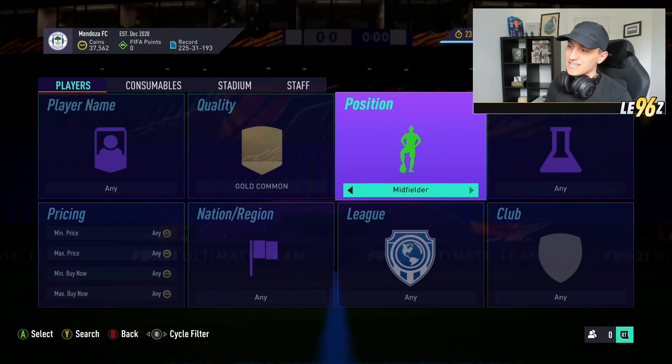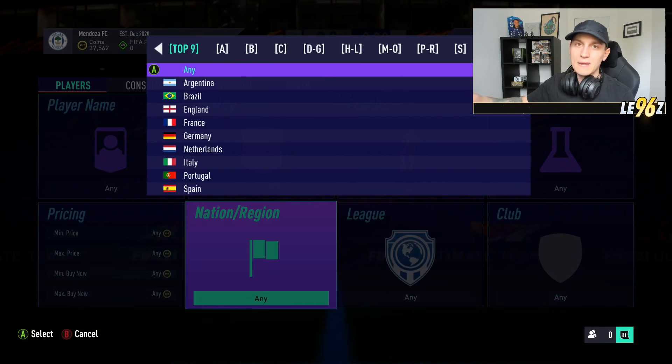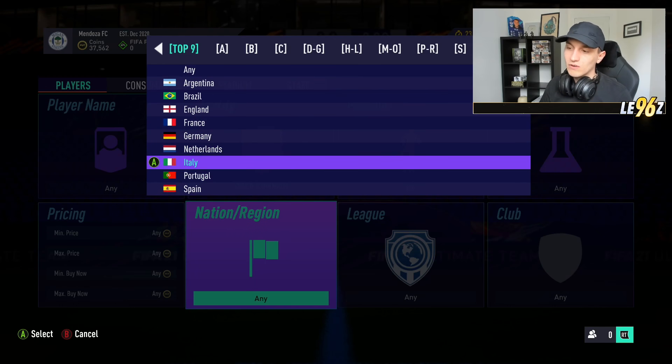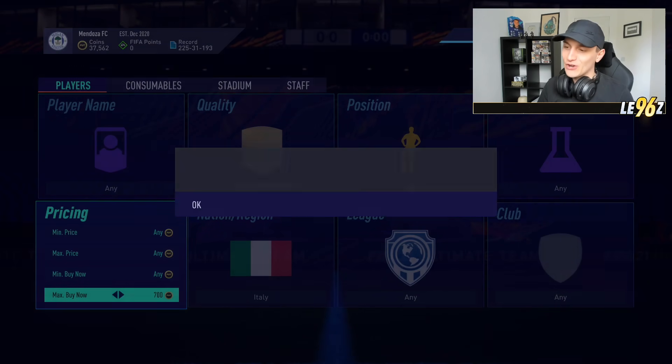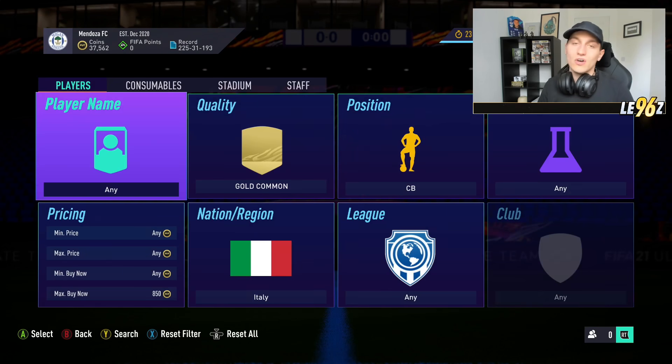You've also got Gold Commons. Centre-backs, left-backs, right-backs — scarce positions from popular nations like Argentina, England, France, Italy, and Spain — are all really good to target. These fluctuate down to around 500 coins on rewards day or during mass supply, and go back up to 850–900 coins. Or you can keep them in the club and they may go even higher.